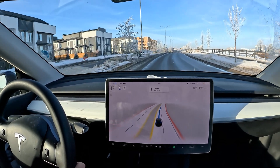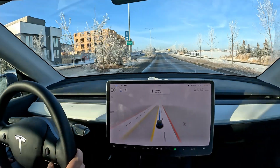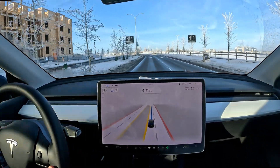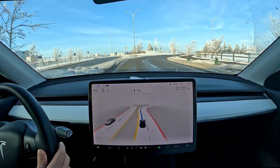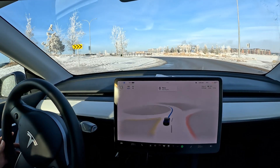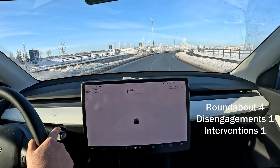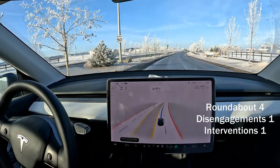A lot of folks are reporting that roundabouts are pretty good right now with 69.25.1. A lot of people are doing roundabout tests, but most of them are single lane roundabouts, and with single lane you can't really mess up that much. FSD has been good at single lane roundabouts for a while now. But double lane — that's where it's at, to be honest. And then when you get some weird lane-marked roundabouts — I'm going to correct it over here just to give some feedback to the FSD beta team.